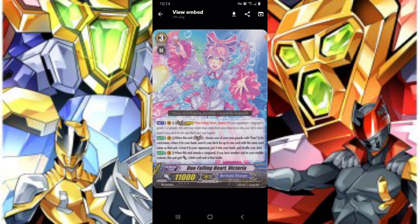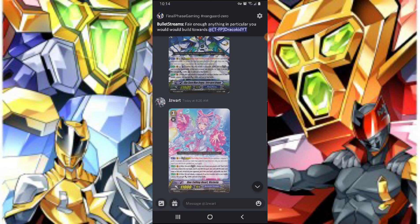Duo even got a legion here. When this unit legions, choose one of your rear guards with Duo in the card name and return it to your hand, then search your deck for one card with that same card name and add it to your hand. I guess that's useful if you have one more PG in your hand — you put the PGs back, you legion, and then you just add it to your hand.